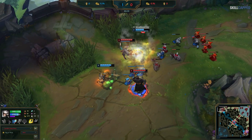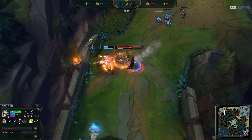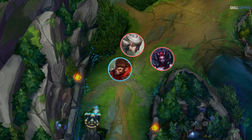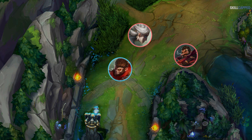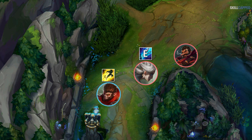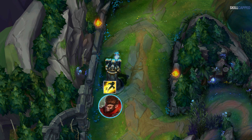He actually had a chance to survive this gank, but he made a very common error in low elo — he used his flash too early and needed to save it for my E. Whenever you get ganked, there are crucial abilities that have to be flashed or you will die. For example, Elise cocoon: if she's ganking, you don't want to flash right away because then she can just cocoon you from range, but if you wait for the cocoon then flash it, she can't catch you anymore. Same thing applies here with my E. Wukong should have waited for me to use it then flashed, and if I hold it, he should wait until he's close enough to flash into tower range, so I potentially die while diving if I choose to.